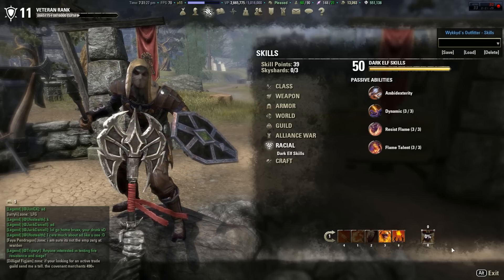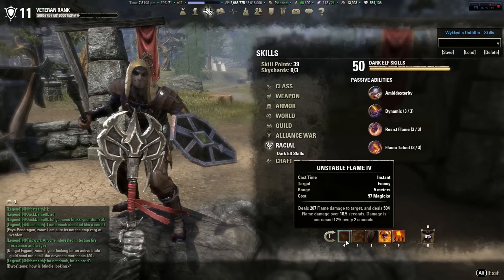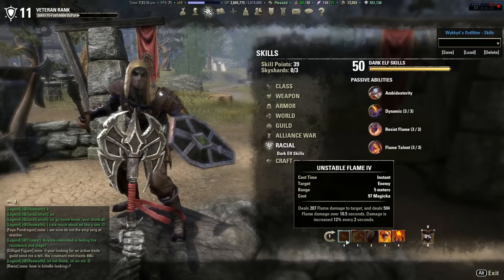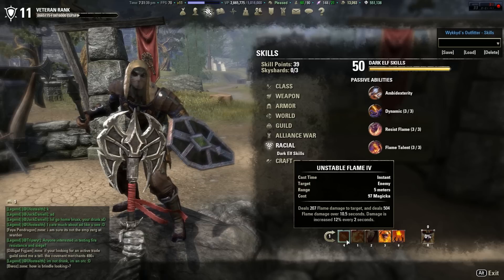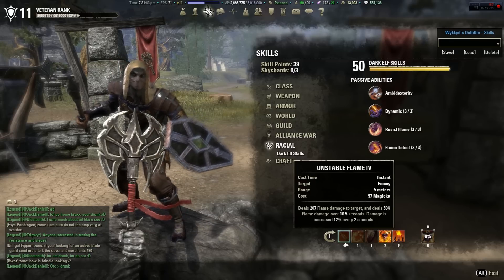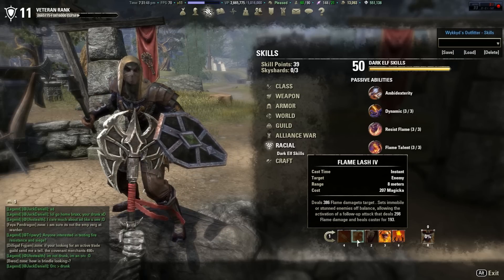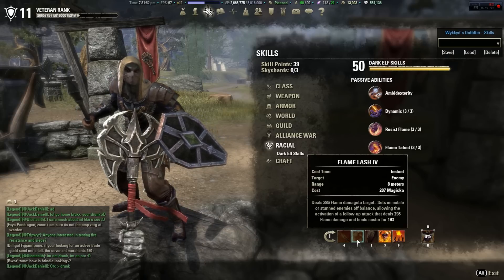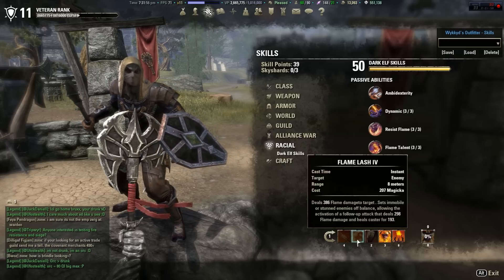Here's our first bar. Unstable Flame — solid damage over time. You can actually renew Unstable Flame before it runs out and it will keep max damage, so you can potentially keep max damage throughout the entire fight if you time it properly. Flame Lash — I used to use Molten Whip because it gave a good boost to all my other flame abilities, but the problem is Molten Whip is going to get nerfed and Flame Lash is going to get buffed.